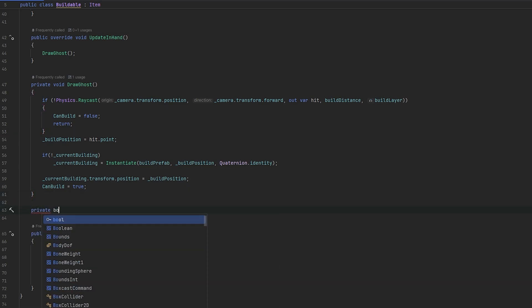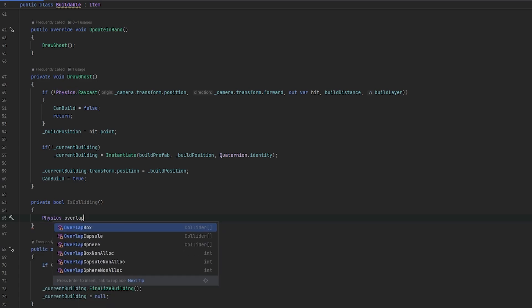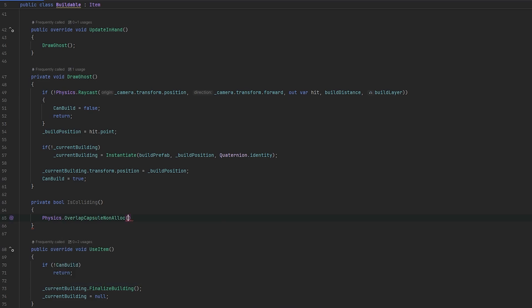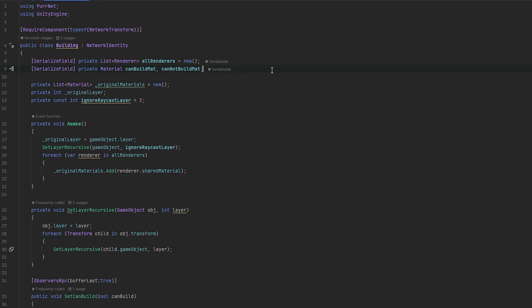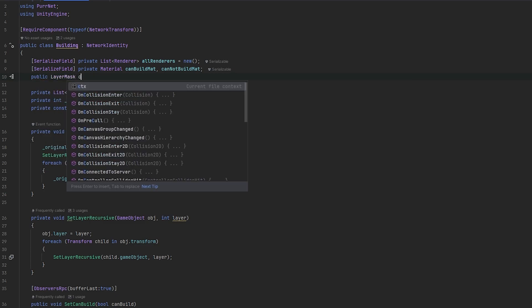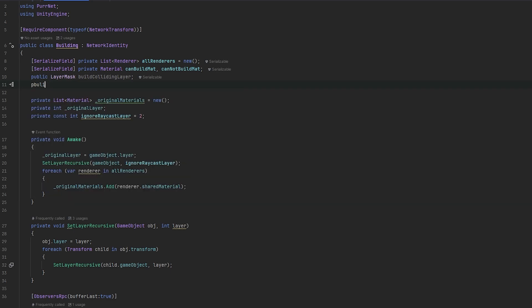We can do a private bool is colliding to check whether we're colliding with something. I want to try and do it with a box - a box or sphere can be good, it's up to you. Let's try physics.OverlapBox, and we can use the non-allocation version to be a bit more efficient. Then maybe on the building we can set the layer mask. Let's make it public - public LayerMask buildCollidingLayer. We can also make a public Vector3, and this will be the buildCollidingExtent, and let's set it equal to Vector3.one.